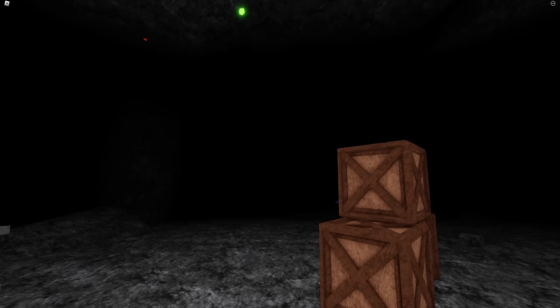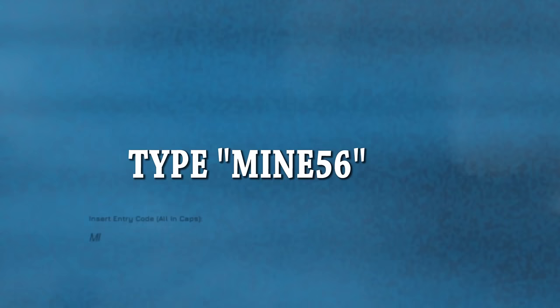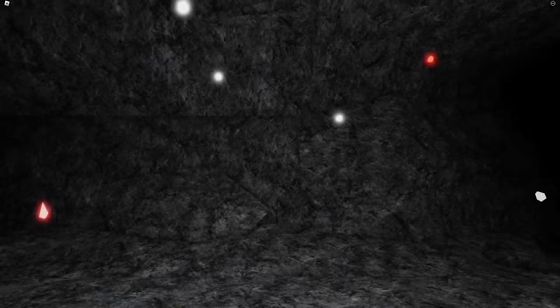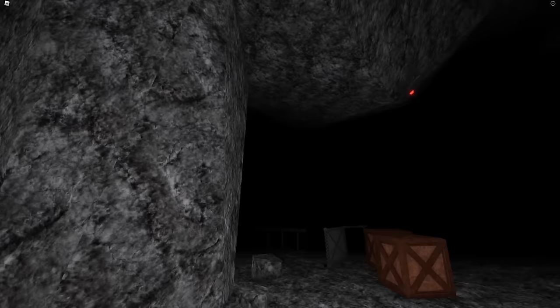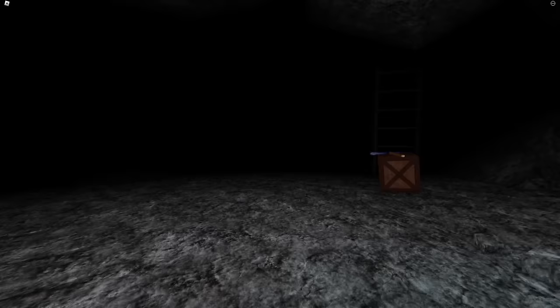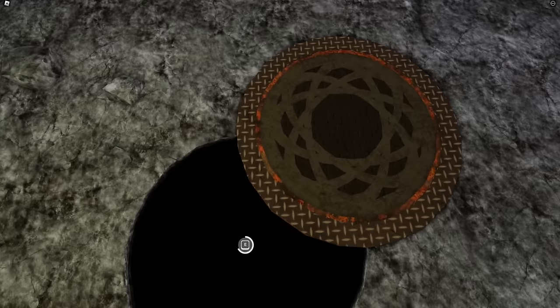Now we are out of the elevator. First thing you want to do is go right over here to the tablet and put in the code: mine 56. Entrance unlocked. Once you have that, find a little light and go down a manhole. Go all the way to where the light is, move the cover, and go down into the sewers.